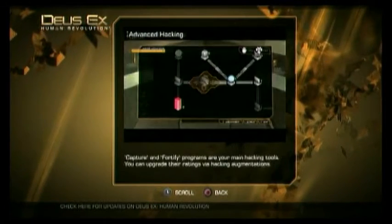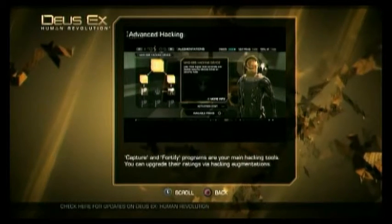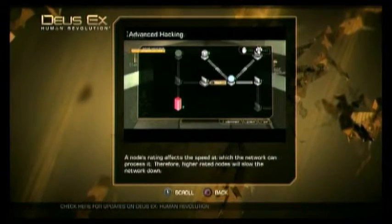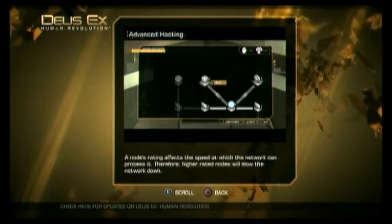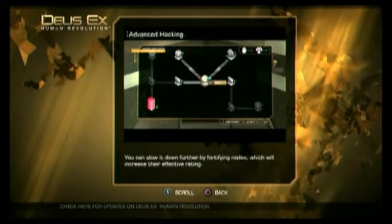Capture and Fortify programs are your main hacking tools. You can upgrade their ratings via hacking augmentations. A node's rating affects the speed at which the network can process it. Therefore, higher-rated nodes will slow the network down. You can slow it down further by fortifying nodes, which will increase their effective rating.